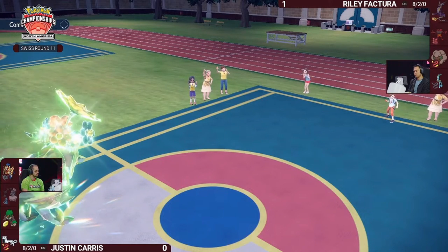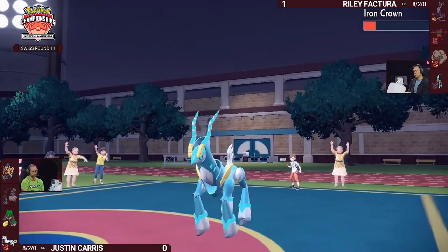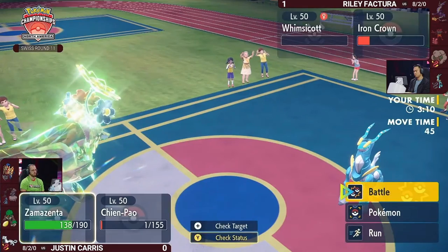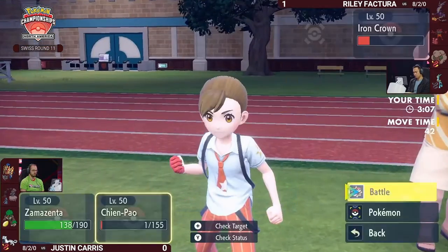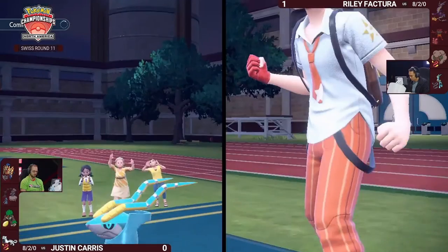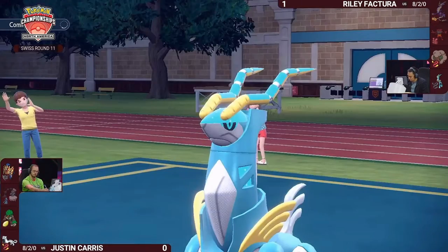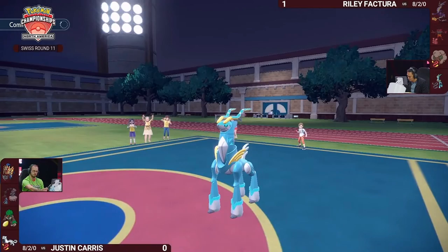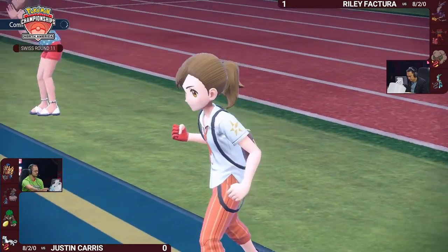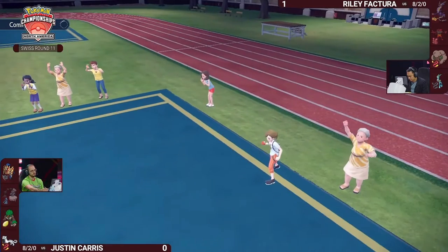Really well played by Justin — chipping those Pokémon down into Sucker Punch range. Forcing that Ghost Tera out from Miraidon really helps, because at that point you don't care about speed control anymore. Tailwind means nothing. Losing Thunder Wave means nothing. When Sucker Punch is super effective from Chien-Pao, nine times out of ten you're getting knocked out by it. Very few things weak to Chien-Pao's Sucker Punch can survive one.